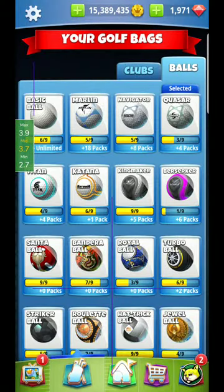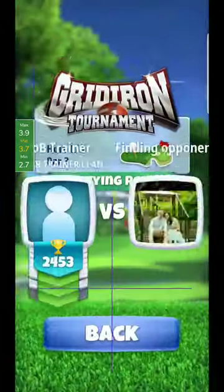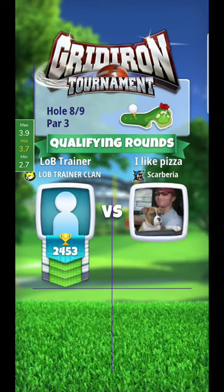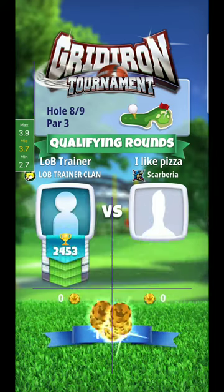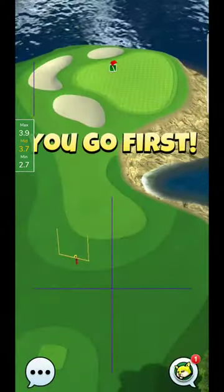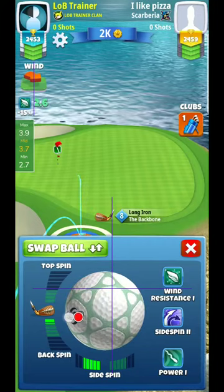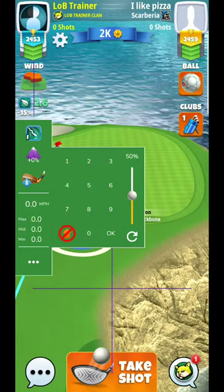All right, here we are back for hole number eight. I'm going to go Backbone Quasar — something I'm very familiar with from the Golden Shot. One of the things you'll see with the Backbone is it's just a little bit limited with the guide, but we shouldn't need too much. I try to stick between one and a half and two backspin; it helps me gauge how the ball is going to run out. Since it's into a headwind, I'm going to use about one and a half.